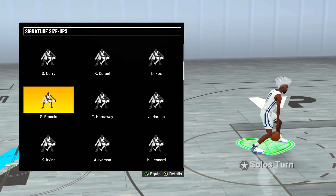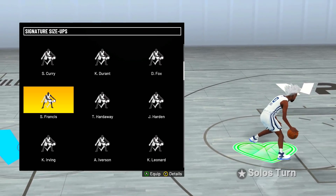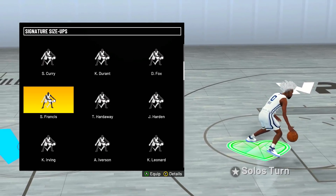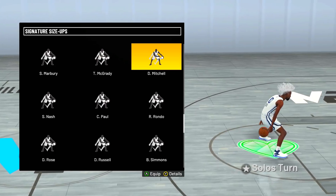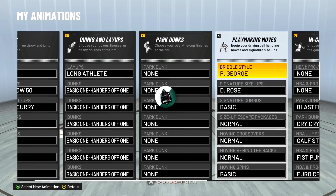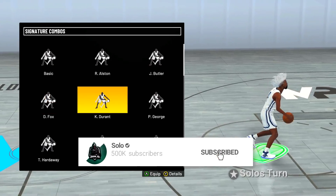With the curry slide in the game now there's less reason to use Steve Francis's behind-the-back, but Steve Francis is still not a bad size-up at all. The other option is Donovan Mitchell — if you can't unlock the other ones, Donovan Mitchell isn't that high a requirement. You could try getting Donovan Mitchell. Now that we have our dribble style and size-up, let's talk about the new signature combos.